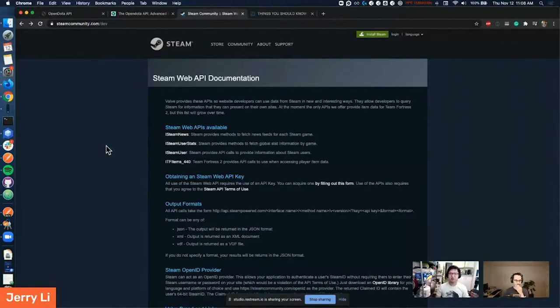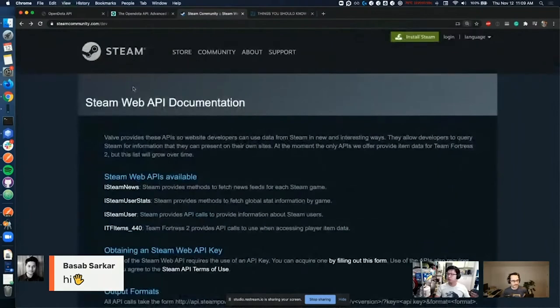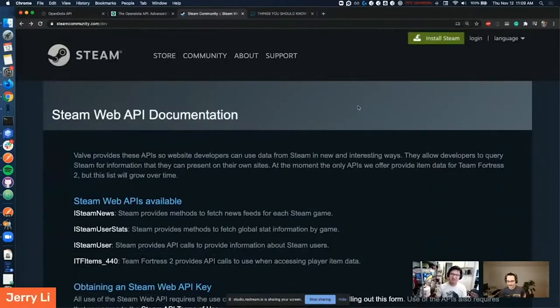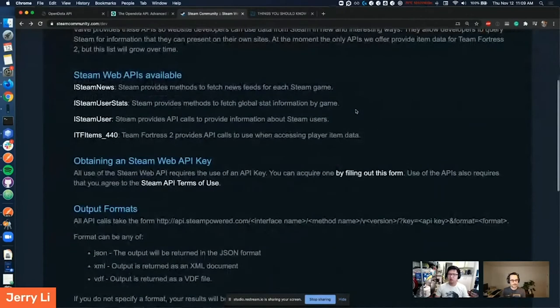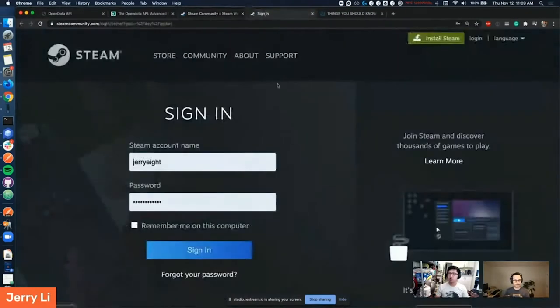Okay, cool. How do we get started? The first thing someone has to do is go to steamcommunity.com. We have someone in chat saying hi — hey, what's up? Then you scroll down and go to this link here. So we just have to log in, and now we know your Steam ID. We can go and see what you play, etc. Totally go for it, it's open book anyway.